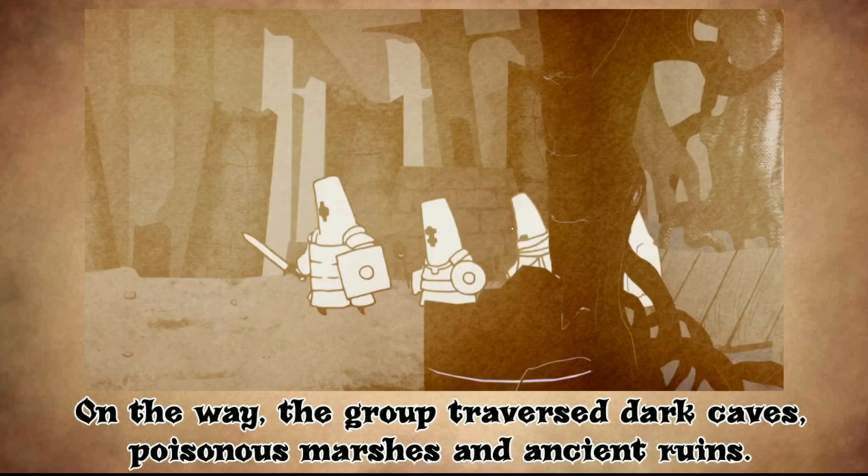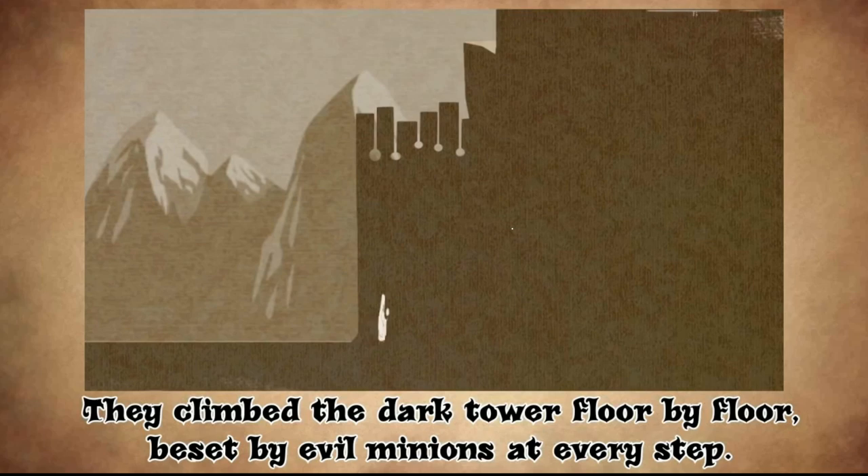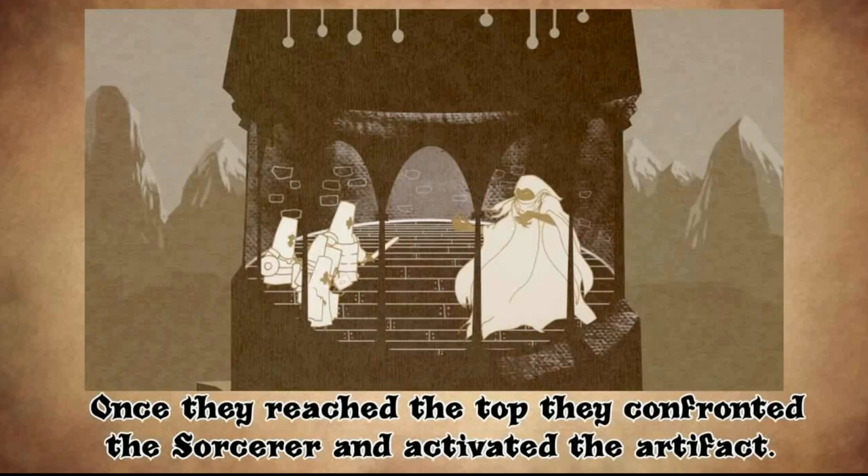They climbed the dark tower floor by floor, beset by evil minions at every step. Once they reached the top, they confronted the Sorcerer and activated the artifact. In a blinding flash of light, Sorcerer and minions are all sealed away. However, that is just the beginning of our tale.